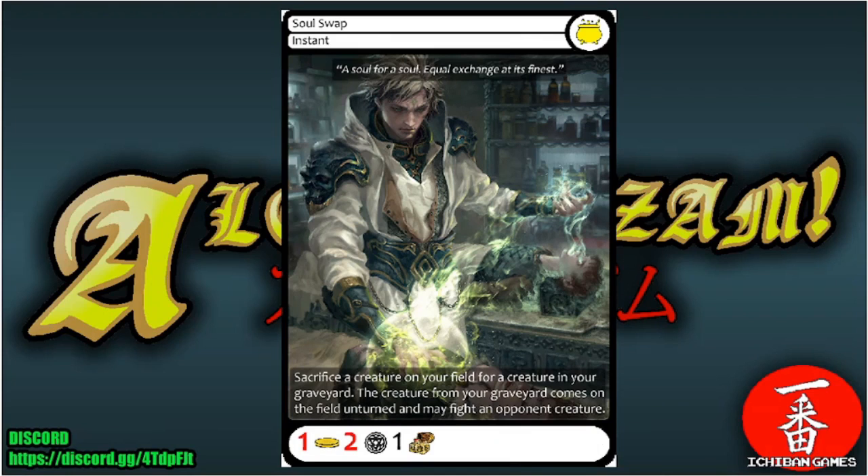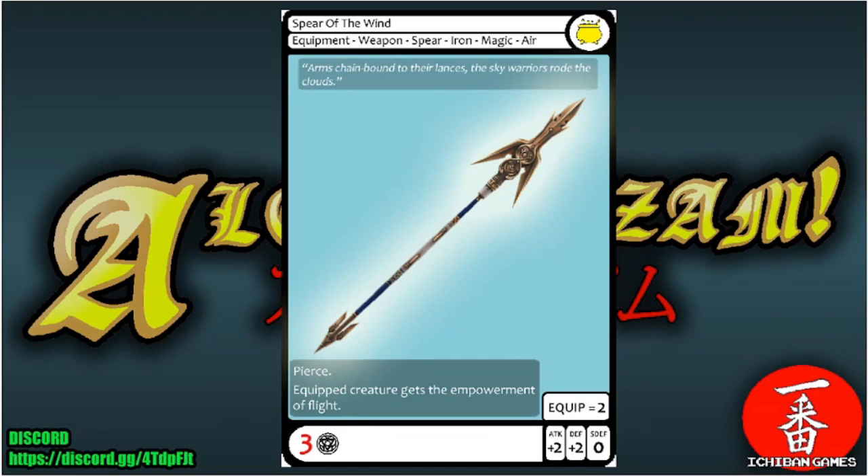Next is Soul Swap, a rare instant with casting cost one gold, two glyphs, and one treasure trove. Sacrifice a creature on your field for a creature in your graveyard — the graveyard creature comes in unturned and may immediately fight an opponent's creature.